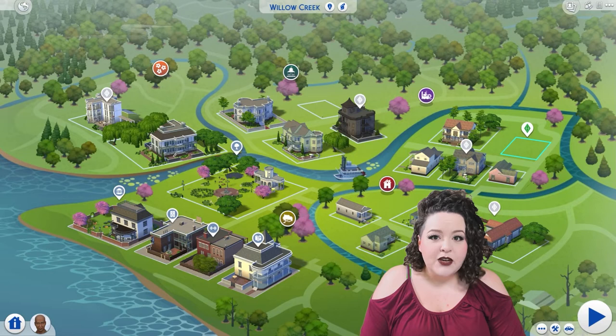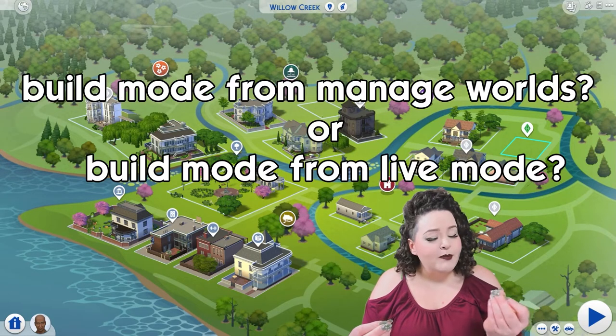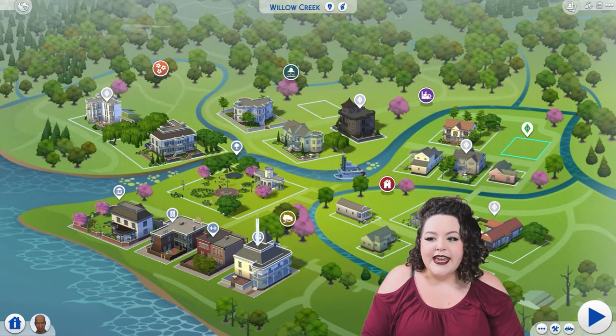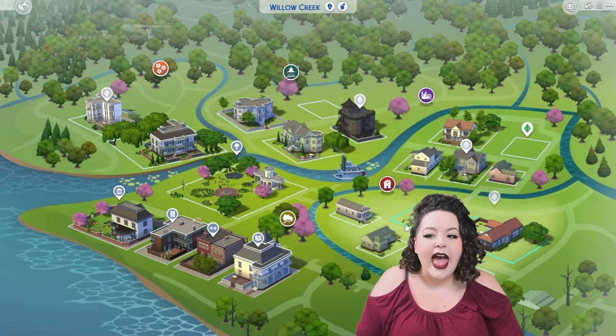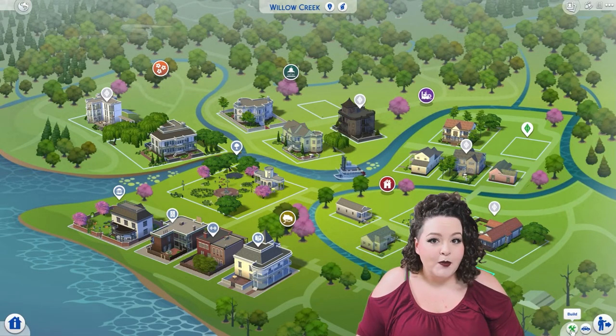One of the first items I really wanted to get into is Build Mode from Manage Worlds versus Build Mode from Live Mode. So what's the main difference? This screen that you can see right here is Manage Worlds. If you click on any lot, you can see in the lower right-hand corner the Build Mode button — and that is what I mean by Build from Manage Worlds.